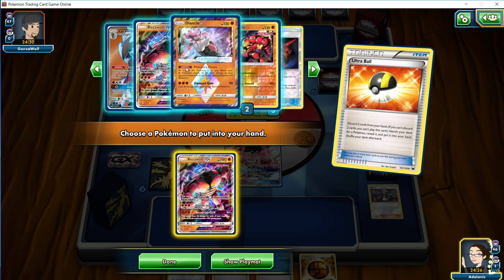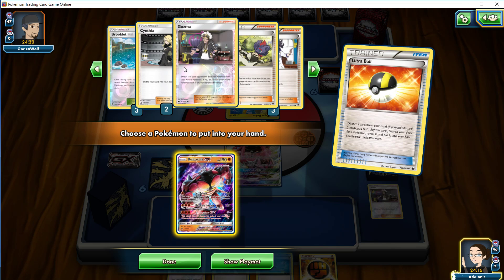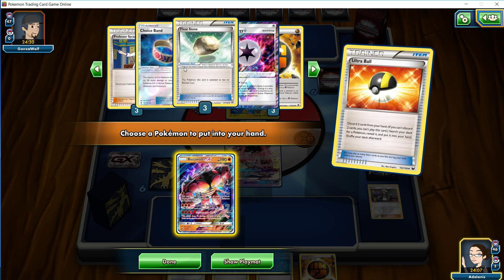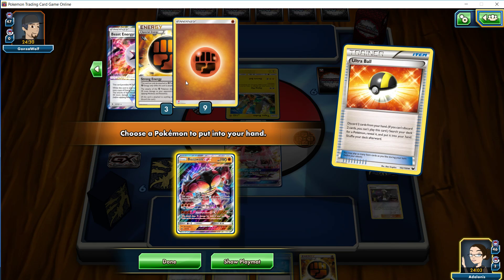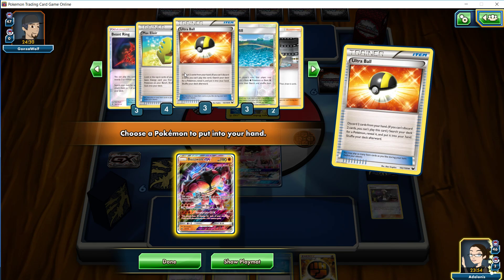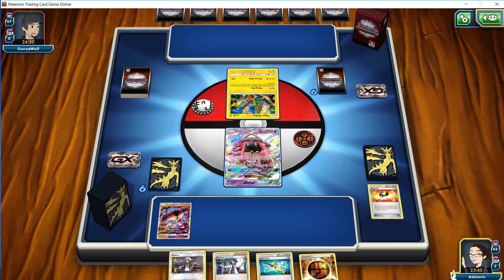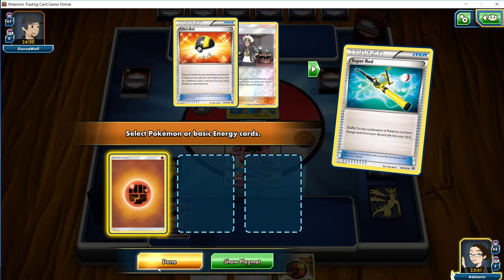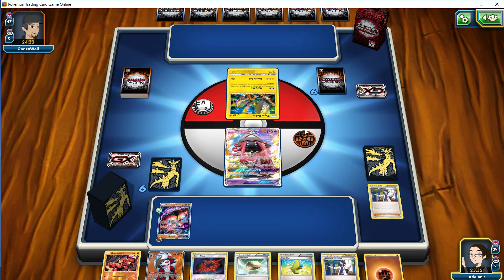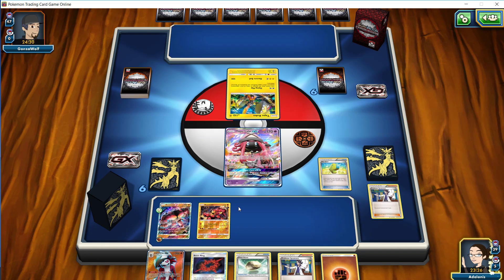We're going to go for a Buzzwole prize-wise. It looks like we've got a Baby Buzzwole prized here. We have one of our Guzmas because we had the other two. One of our N's. Sycamore is in hand. Two of our Choice Bands are prized, which is kind of bad for us. And the Octillery as our last prize. So we definitely don't want to be using the Ultra Ball to go for Remoraid. We're going to go for Buzzwole GX. We're going to throw down the Buzzwole, Super Rod to shuffle the Energy back in because we want to make sure we hit those Max Elixirs. We're going to attach a Strong, then Sycamore. We did hit a Float Stone and a Max Elixir as well as a Baby Buzzwole. Let's go for the Max Elixir - which we did hit. We're going to put it on Big Daddy Buzzwole here.